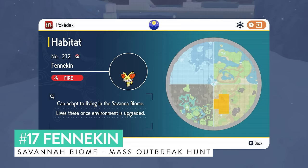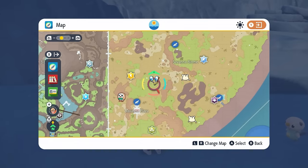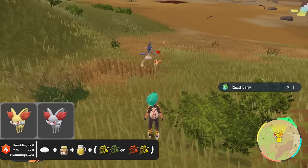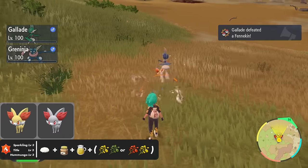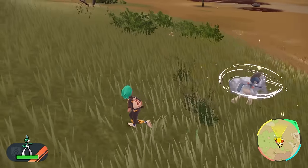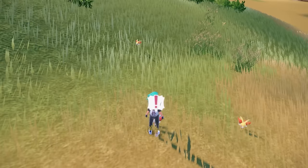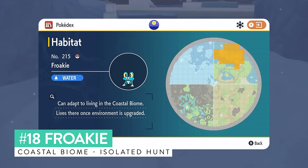Fennekin appears in areas of the savannah biome and is another mass outbreak shiny hunt I would recommend for this fire starter. All of the areas where Fennekin spawns are ones where you'll also get a lot of Magmar and Magby, making an isolated hunt extremely difficult. It's a very nice shiny though, and I'd definitely recommend going after it — just use the mass outbreak method with Fennekin to get it much more easily.